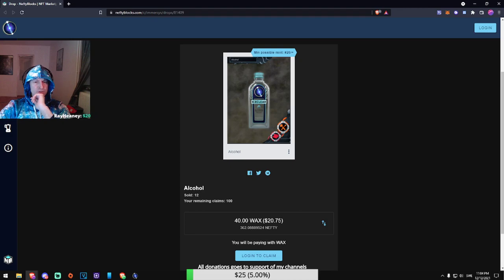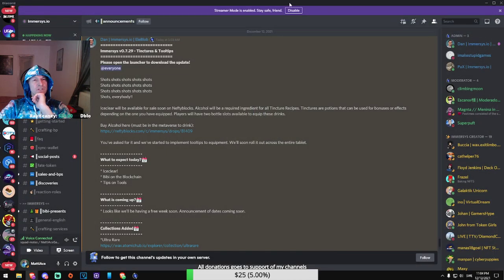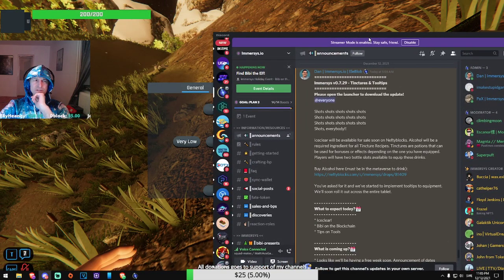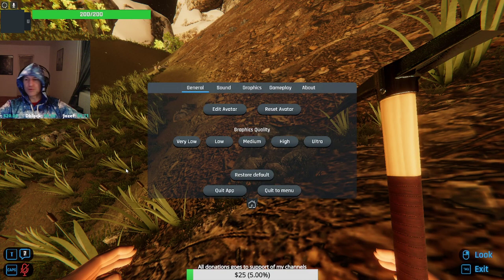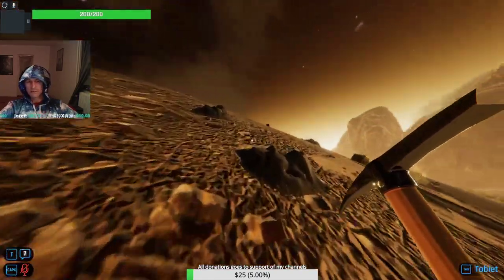It costs about $20, and if you have it you can boost your character — like speed or something, I'm not really sure. But if I ever get a blueprint that allows me to make tincture, I'll probably buy some alcohol and craft some tincture and see how that goes.